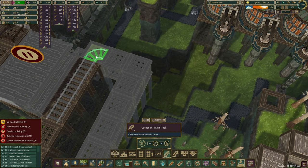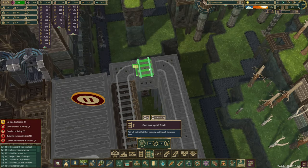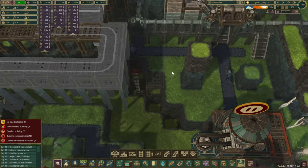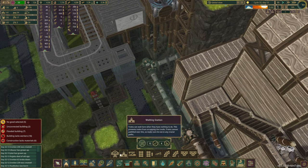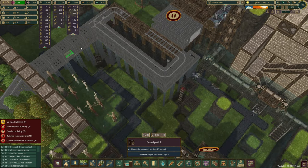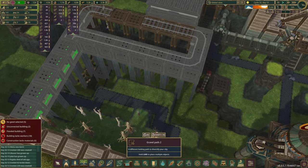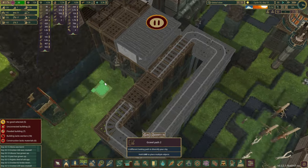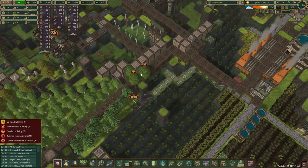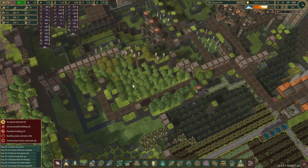With these sections it should be fine building this way. Maybe another signal here as well in case it gets a little bit more busy in the future. Over here we also want to give them a bit more access. I quickly changed the layout so we can have the beavers or the columns climb on those platforms and construct everything above them. The rest of it should be pretty straightforward. First tracks are now going in — which is great.